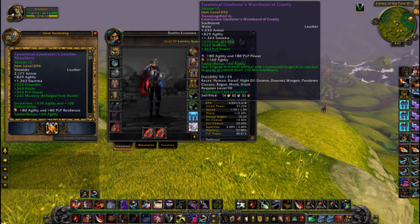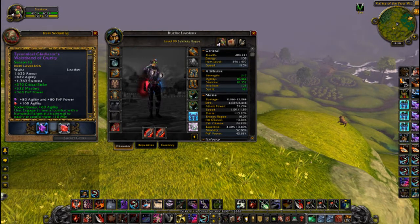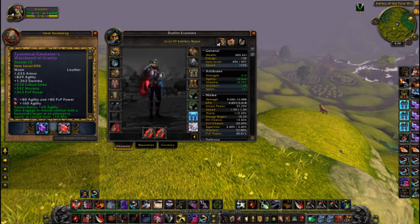For Blue Gems, I'm going to be using Assassin's Imperial Amethyst — 80 Agility, 80 PvP power. You could go with 80 Agility and 120 Stamina if you prefer, but that's what I'm going to do on my Feral Druid anyway. For my Rogue, I'm just going to stick with the Assassin's Gems for Blue.